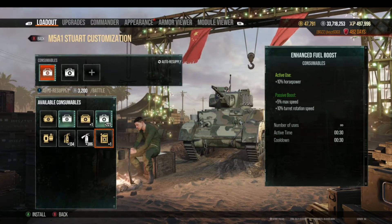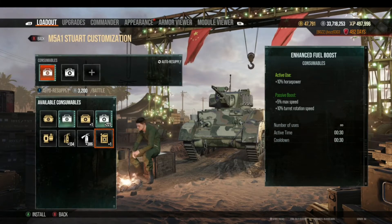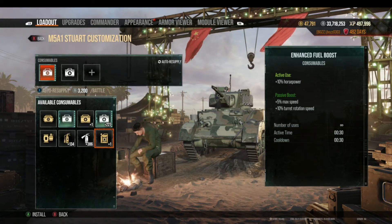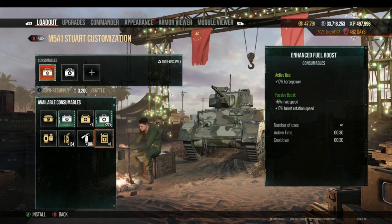The reason this video is hard to do is that each tank has its strengths and weaknesses. I'd have to pick a specific tank, and that may not be the tank you play. What you really need to do is look at your tank, get familiar with its statistics, decide what its weaknesses are, and choose whether you want to improve those weaknesses or further enhance its strengths. Whichever way you go, that will drive how you load out that tank — the commander and their skills, the equipment, and the consumables.